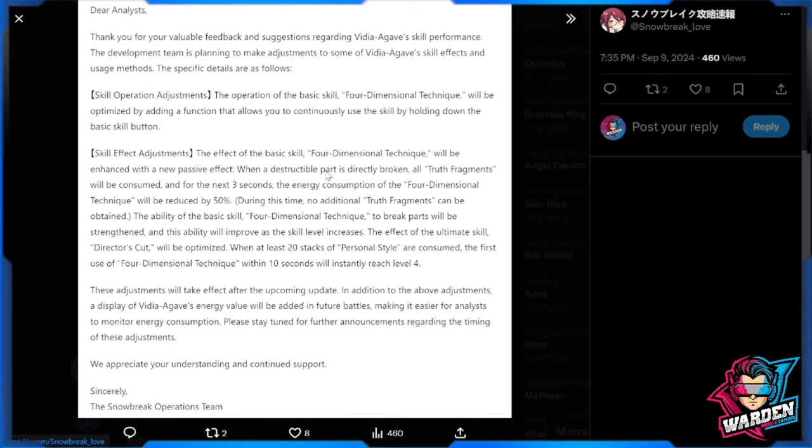The effect of the basic Four Dimensional Technique — her standard skill — will be enhanced with a new passive effect. When a destructible part is directly broken, all Truth Fragments will be consumed for the next three seconds and the energy consumption of the Four Dimensional Technique will be reduced by 50%, which is actually very very nice.